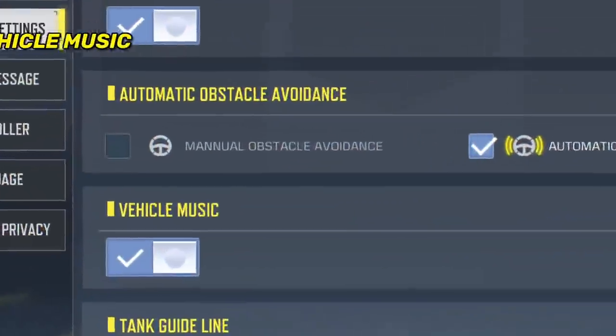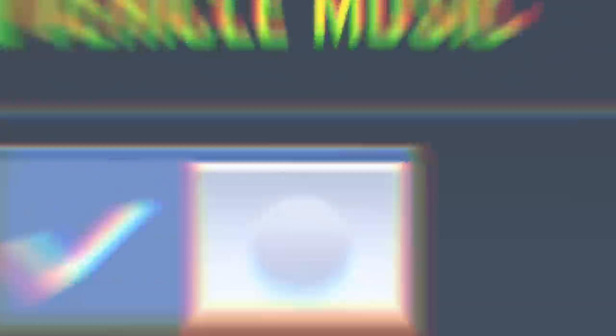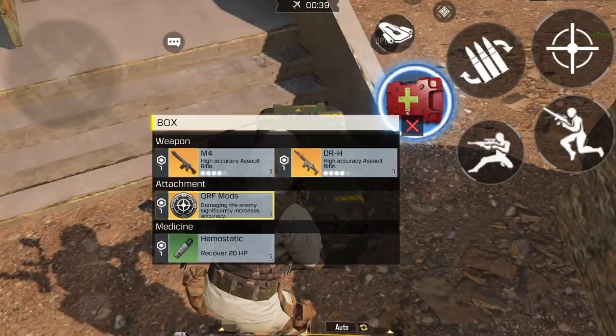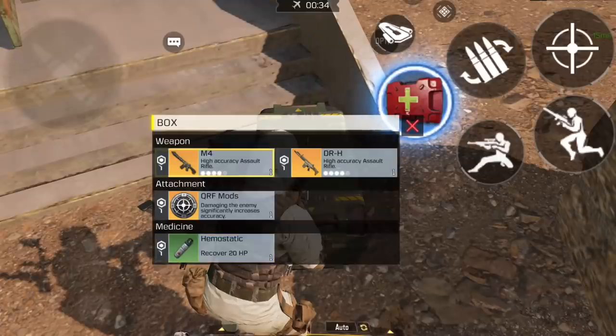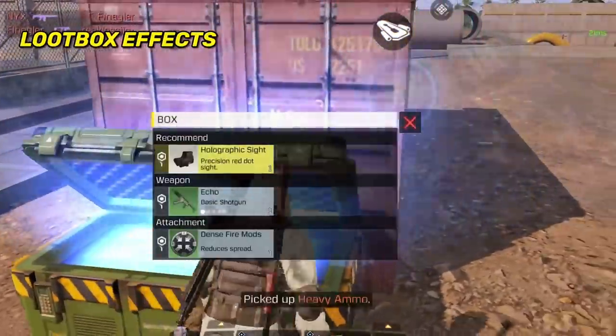Other additions include a new building in Sakura, new reticles for ground loot guns, and vehicle music so when everyone is camping and you get bored you can turn it on and enjoy some music. They also added an easy way to mark loot for teammates — just press a button and it marks right away. I wish there was an option to disable this though, as many players will end up pressing it by mistake.